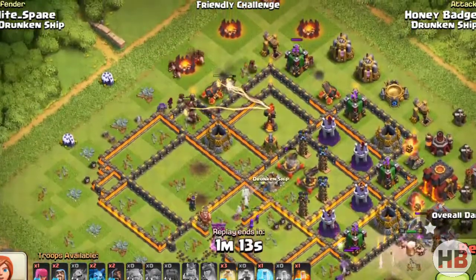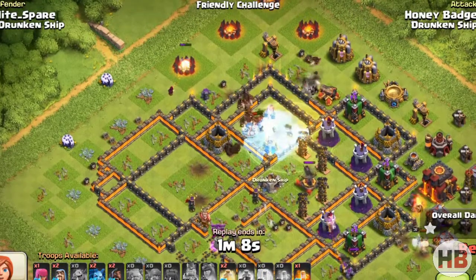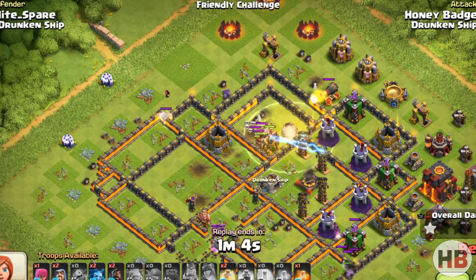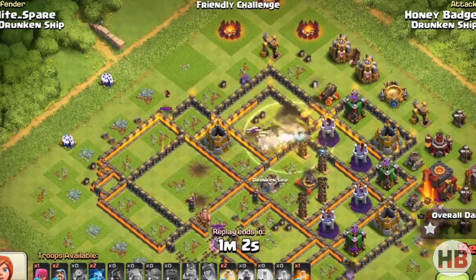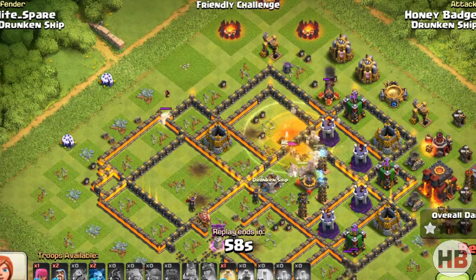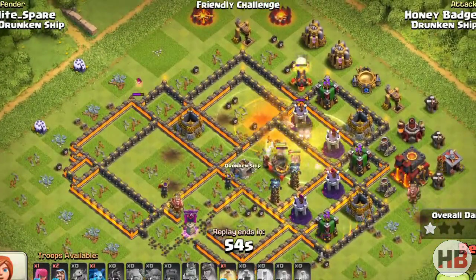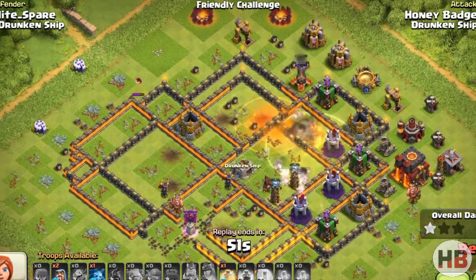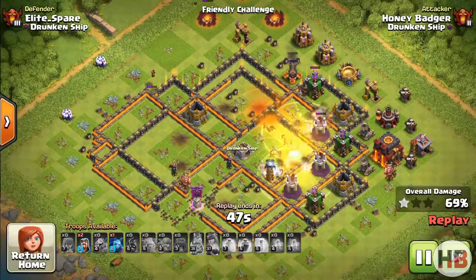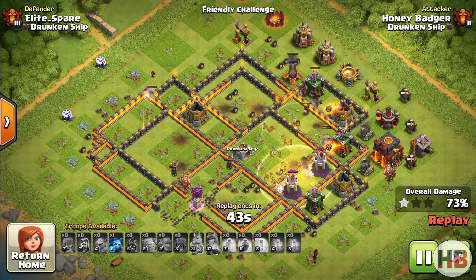The Queen did a fabulous job taking out the X-Bows. The Hogs portion went really well, from the Freeze spell to the Heal placement. The two Wizards on the bottom Archer Tower was a bit cheeky.